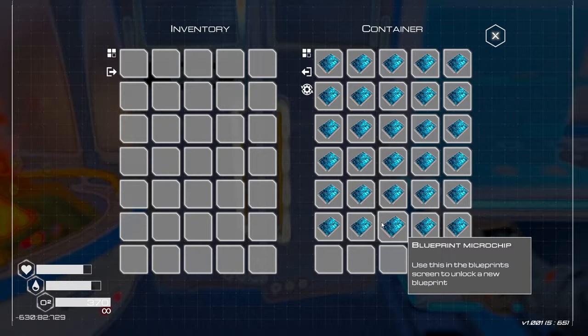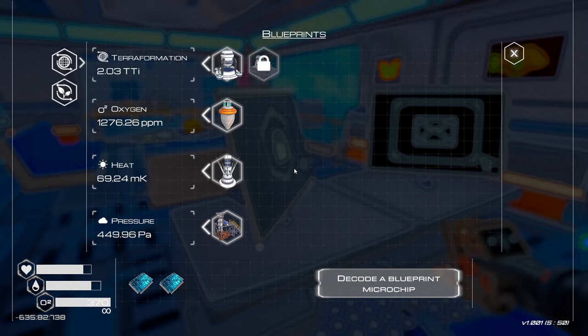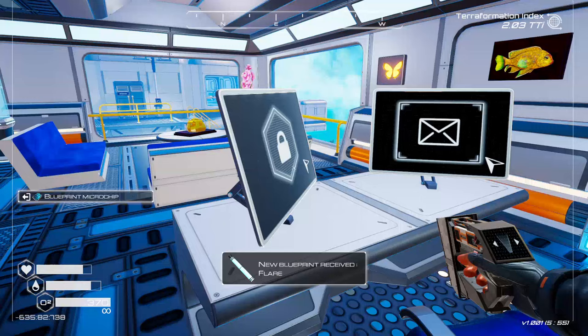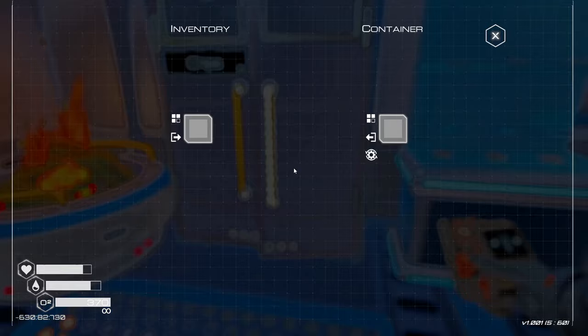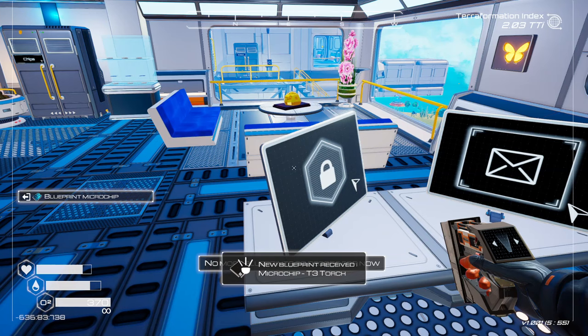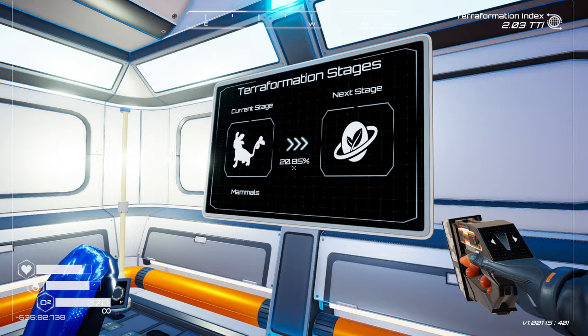Without any further ado, as always, let's check if we can get some new unlocks with the chips. We got a flare — I'm pretty sure we had that, but sure, game. A new chip, couldn't really read what that was. New microchip for deconstruction. A torch. And those were it.